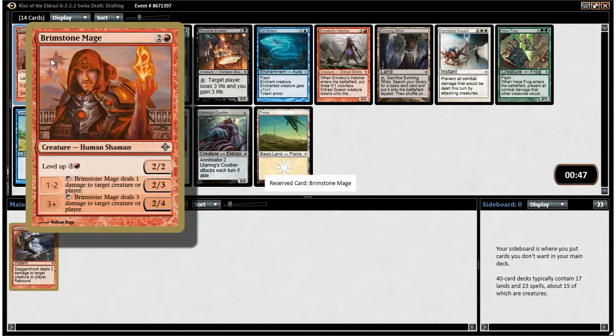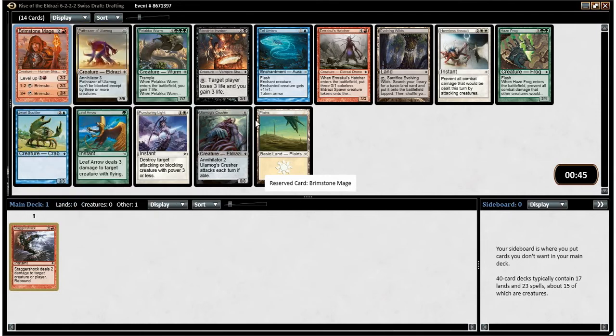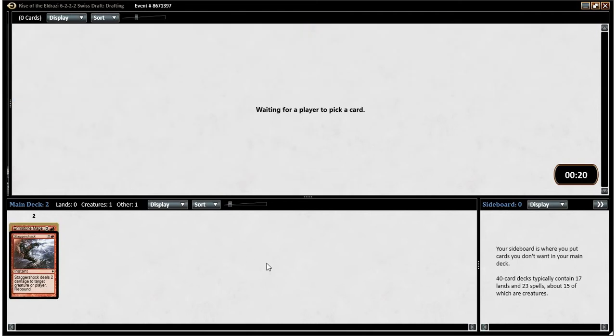He levels up — he only needs to get to level 3, and then he gets to Lightning Bolt something every turn. He taps to do it, so he's somewhat vulnerable. But I think I want him. I think I stay red and just stay kind of open until we see that red's not open. The Hatcher's not bad either, and neither is the Crusher. But we're going to go with the Brimstone Mage.